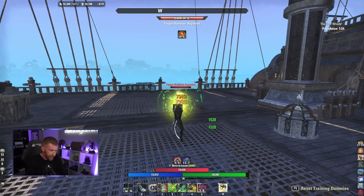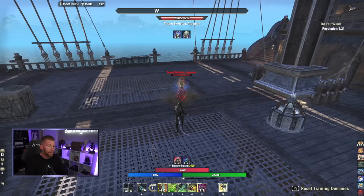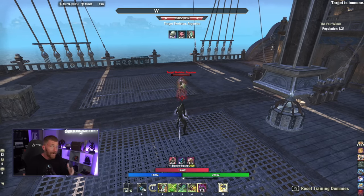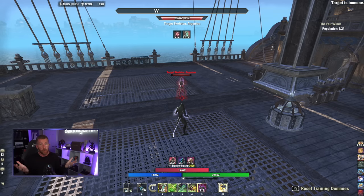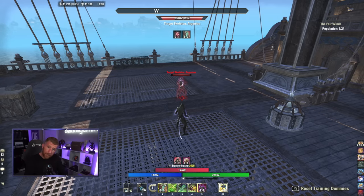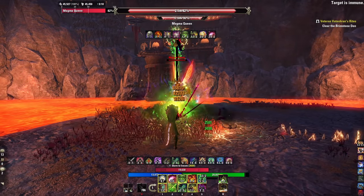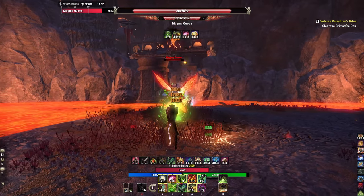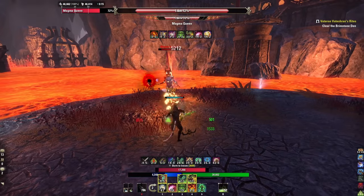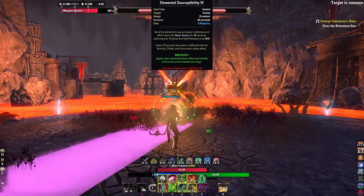You have to aim it though — if you're not on the target it won't hit. When I started using this class I was aiming at the ground. You really need to aim dead on center mass. When refreshing buffs you can also drop Barb Trap for extra damage. That's the simple front bar rotation. The back bar is more utility, damage-over-time, and debuffs. We're using a Fire Staff mainly because you can restore and sustain magicka with it.